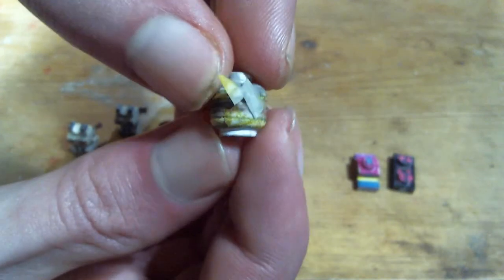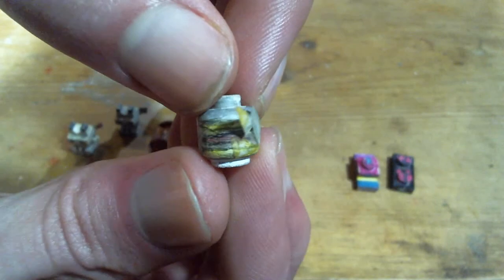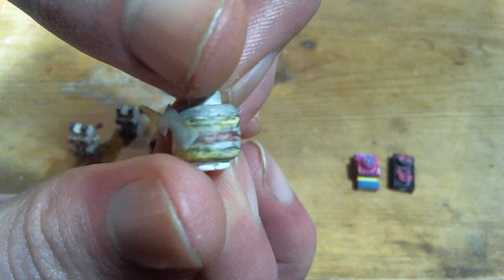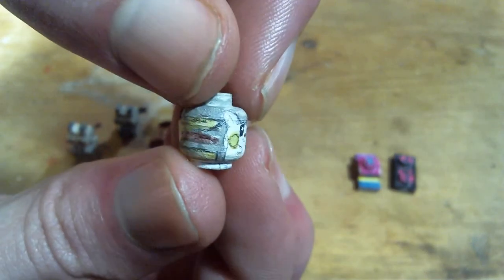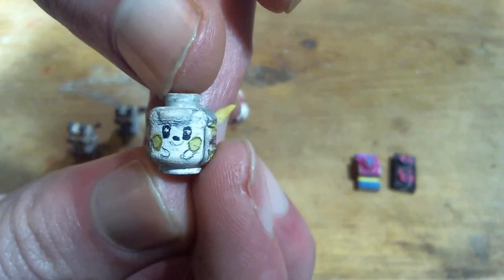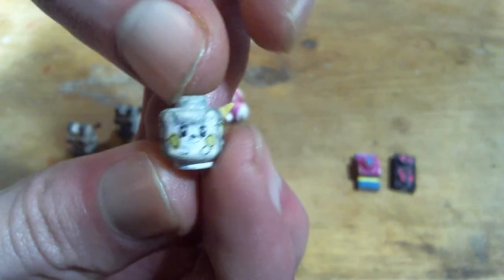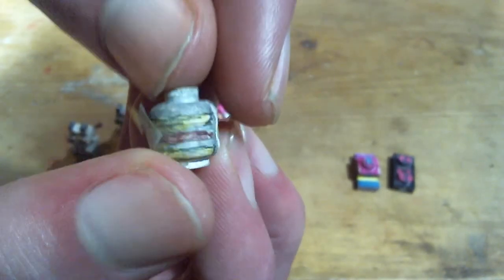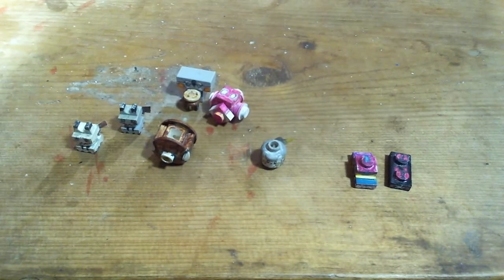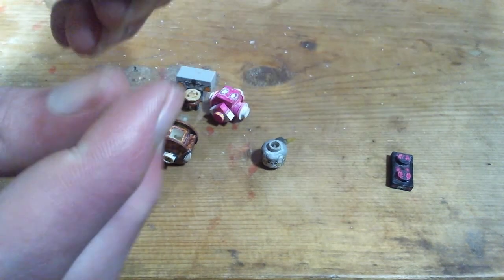Togedemaru — this is just a minifigure head with a tail taped on, made out of paper like with Mimikyu. This thing is probably the biggest missed potential out of all the Pika clones, because it's got one of the most unique designs, and yet it's just another Pika clone that doesn't have anything going for it.